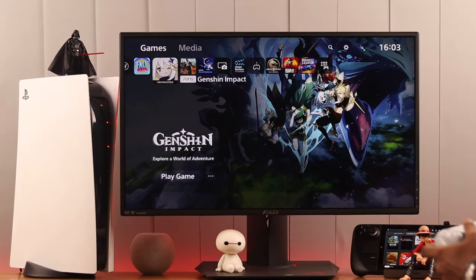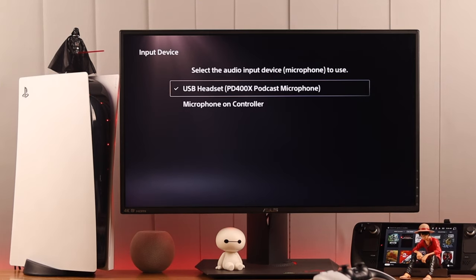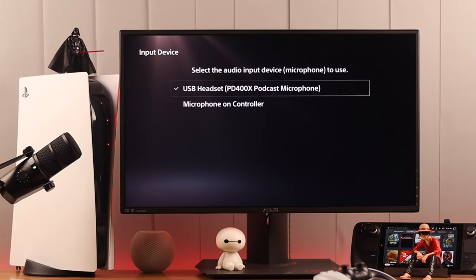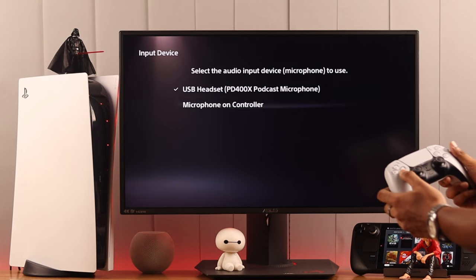Go to Settings and then Sound. From here you'll need to check the input device, and if you have multiple microphones connected you'll be able to choose from here. In our case we have the external microphone selected, and that's why our controller isn't picking up our voice. So we will highlight Microphone on Controller and then select it.